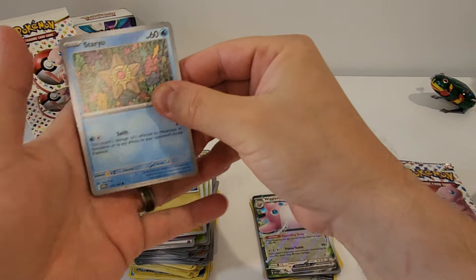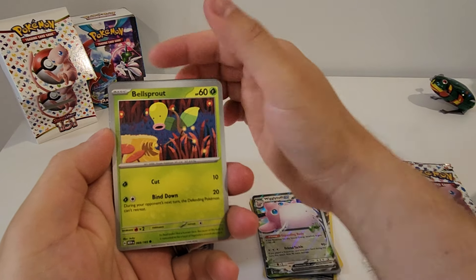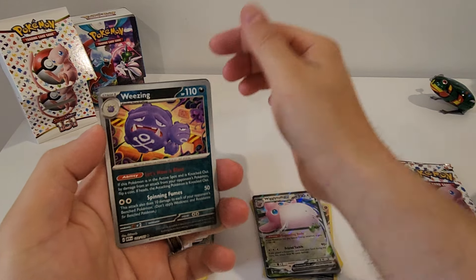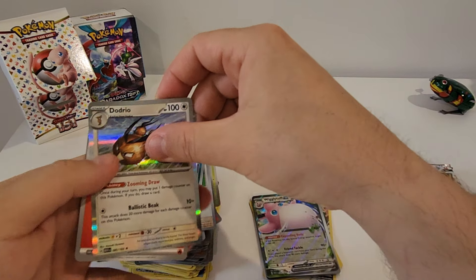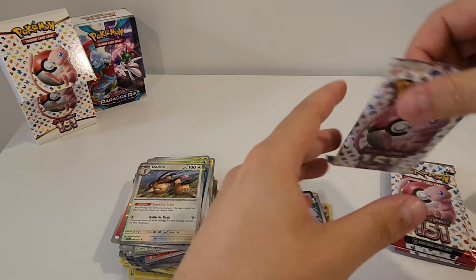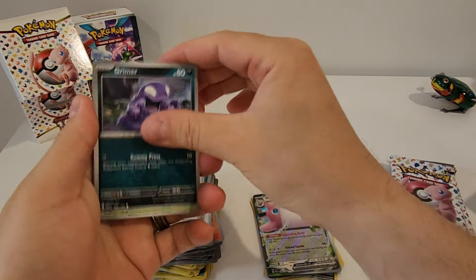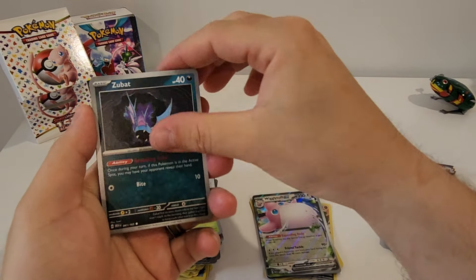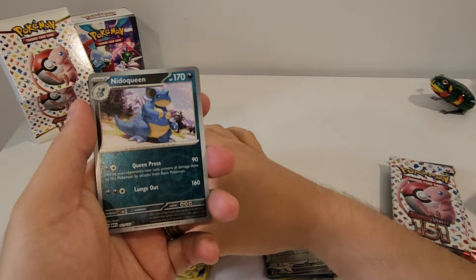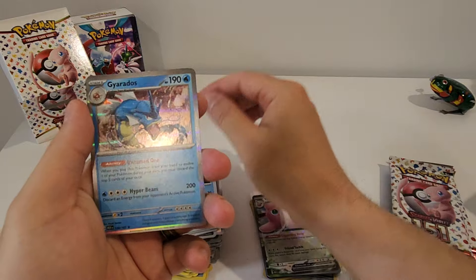I don't remember if I've got that Wigglytuff EX yet. Second pack: Staryu, Charmander, Spearow, Bellsprout, Persian, Muk, Daisy's Help, Porygon, Weezing Reverse, and a Dodrio Hollow. Third pack: Grimer, Weedle, Zubat, Goldeen, Machoke, Diglett, Hitmonchan, Nidoqueen, Tentacruel Reverse, and a Gyarados Hollow.